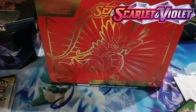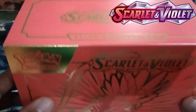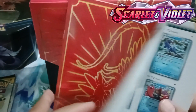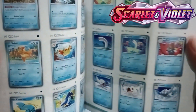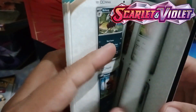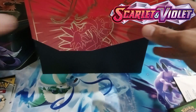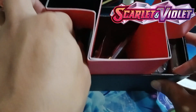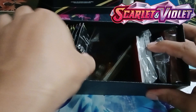We are now ready to unbox our Light Trainer Box. I hope Koraidon will give us some luck and I'm hoping this box will give us what we need. So without further ado, let's open it! We have the booklet or the list of cards that we can get in Scarlet and Violet — this booklet can be used as your checklist to know if you have those cards if you want to complete the base set of the Scarlet and Violet Pokemon card edition. Let's proceed now with our unboxing of the Light Trainer Box.